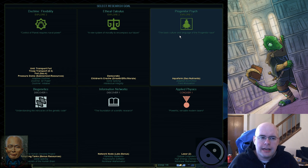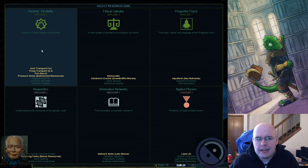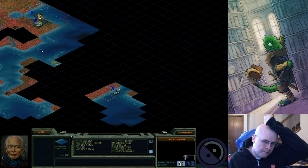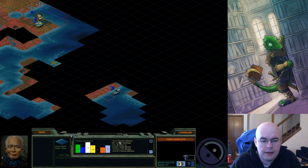I'm thinking I'll go with Doctrine Flexibility, which allows me to expand across water and build sea bases. Still exploring — nothing really special here. On the other side of that little landmass looks like a small island, which would be nice to explore. I can now see the rest of the factions and the standings. These are the top factions for each category, and I'm not in any of them — actually dead last, potentially tied with the Believers.